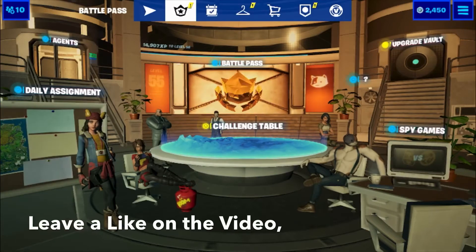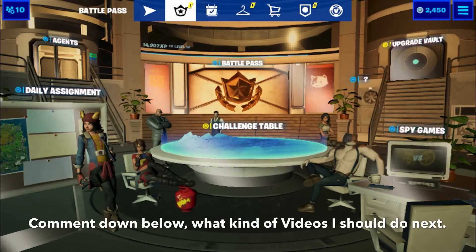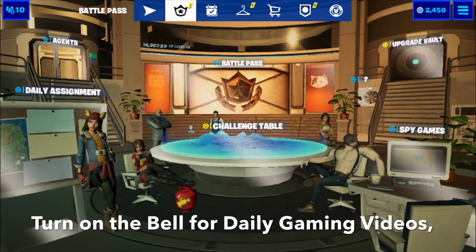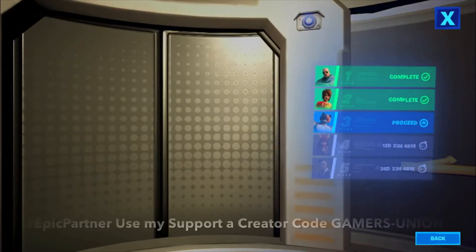Hey guys, GAMERSUNION back here with another video. Today's video is going to be on Find Deadpool Stuffed Unicorn and Embrace the Rainbow, Week 5 Deadpool Challenges. So what you want to do is click on Agents, then you want to click on the Deadpool one.